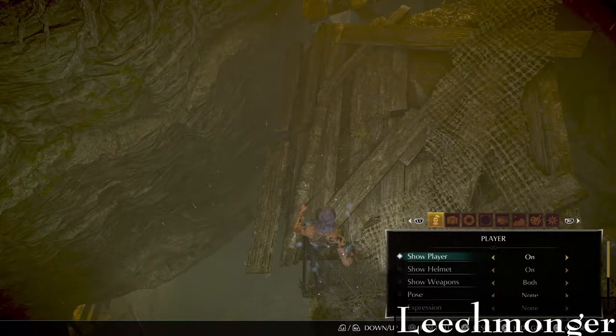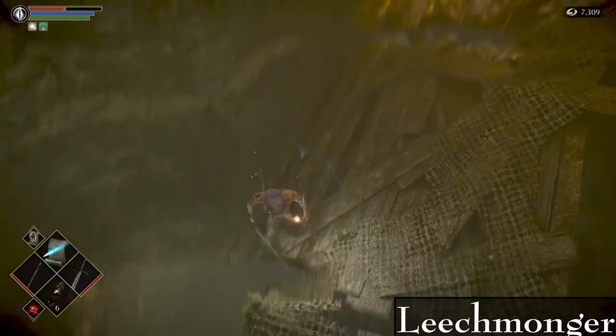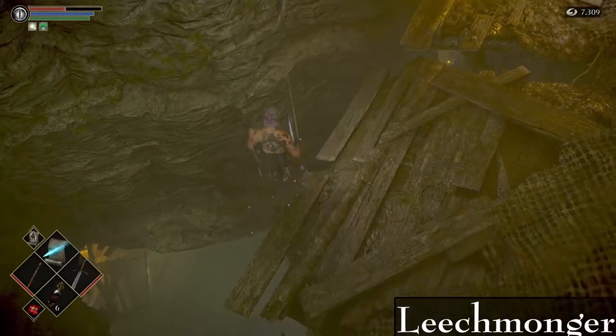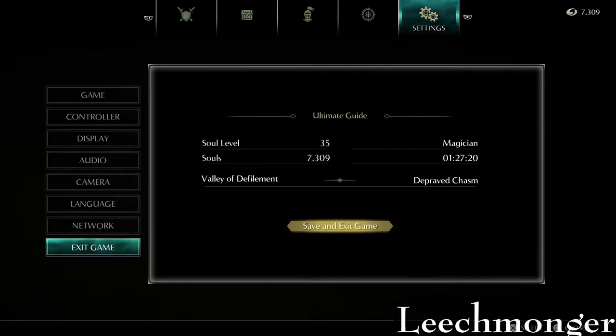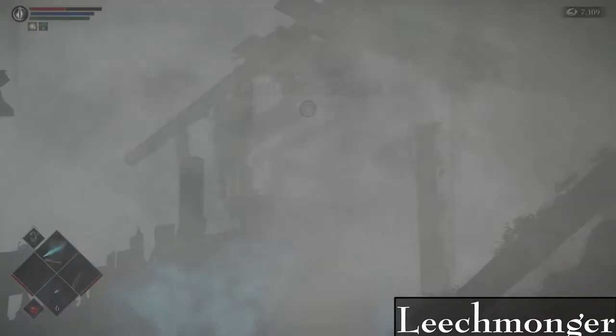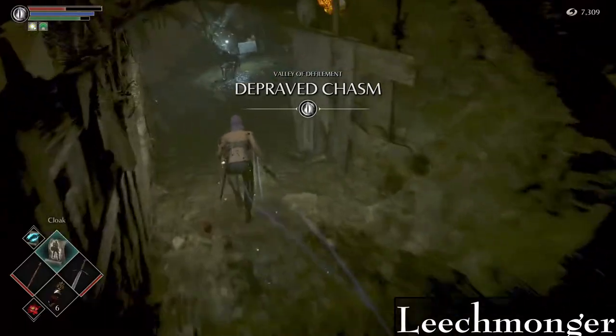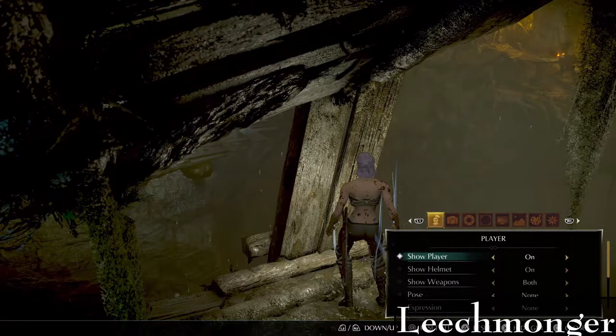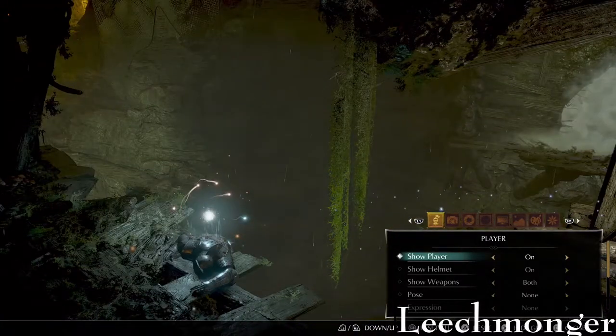I basically do the Prairie Chasm drop skip — I have a video on this if you want to learn how to do it. What I do generally is stand here, walk like this, and be ready to hear my character scream. If you watch the background you can see that my character slid a little bit, and that should get me to the bottom. It's fairly simple — it's just about the angle.